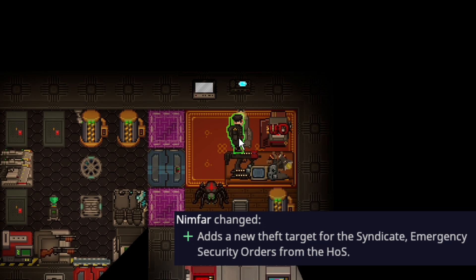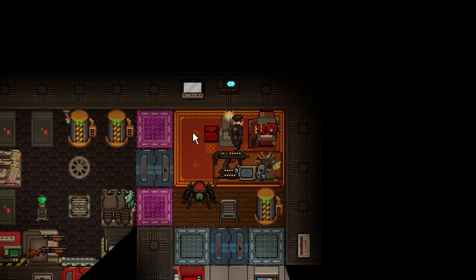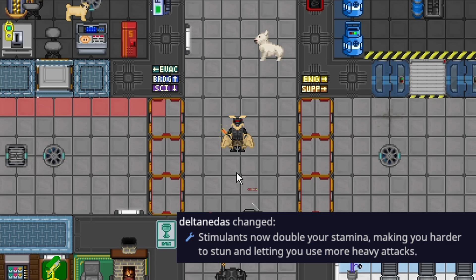A new syndicate objective has been added: the Emergency Security Orders. These top-secret documents specify emergency orders the Head of Security must carry out when ordered by Central Command. They spawn in the Head of Security's locker. There's a good chance the HoS will either carry it or leave it in the locker, but it's a new steal objective that directly involves the security department.